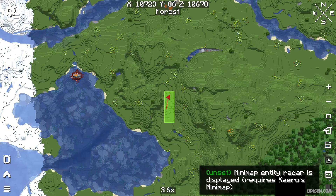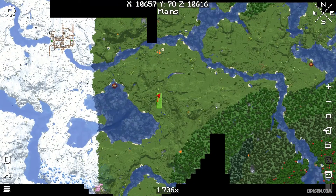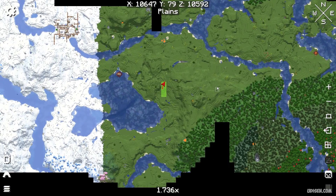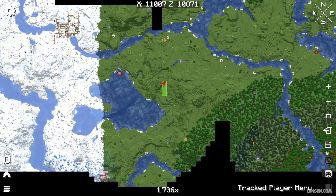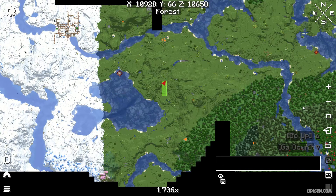Entity radar is displayed as another option. For example, if you want to see live entities around you, or if you want to display or drop items, you need Xair minimap original. Also, there is a track player menu if you want to find trickier players.